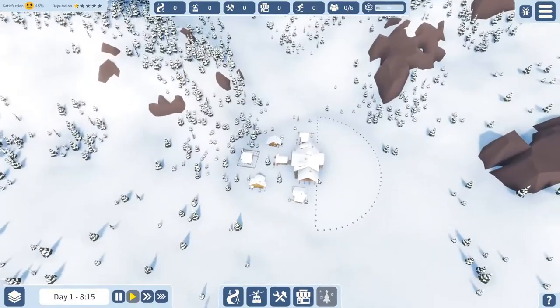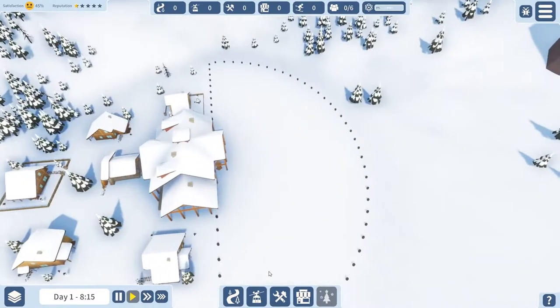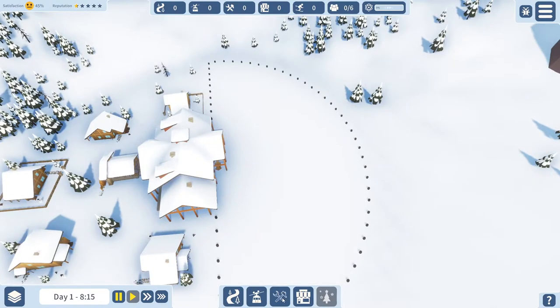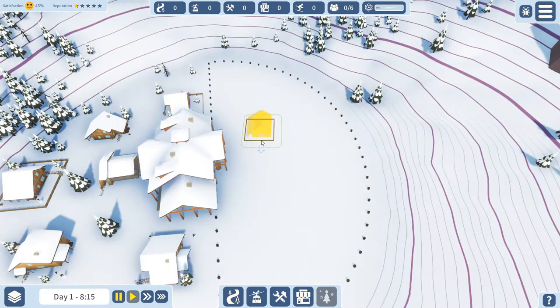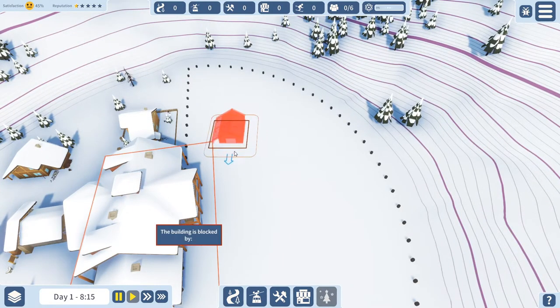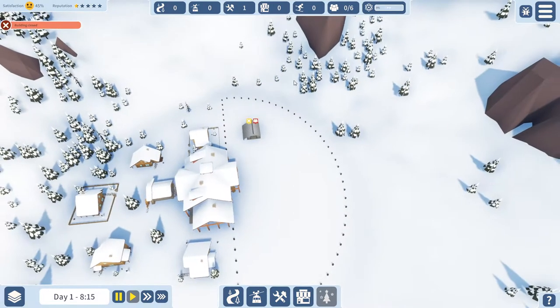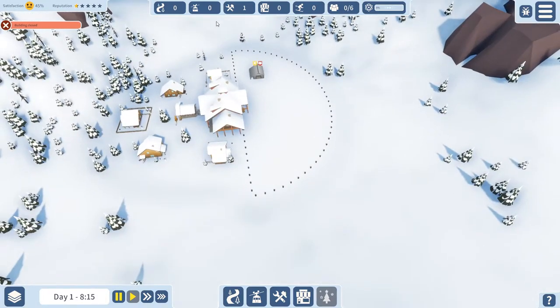So this is going to be our area. Here, in this half circle, is where we can build. The first thing you have to build — let me pause the time — is a builder's lodge. A builder's lodge allows you to get the equipment for people who are going to be building. You click and then move around to rotate. You could also build at the edge of this half circle, but I don't like that because that's where the slopes and lifts are going to go.